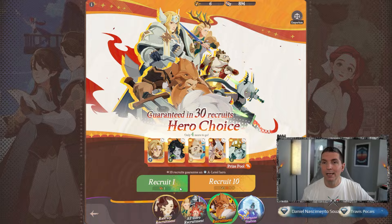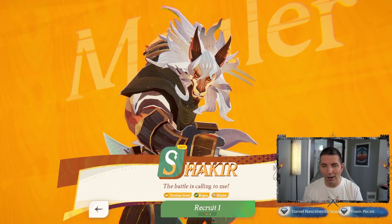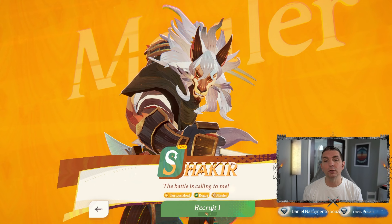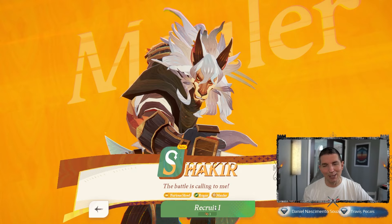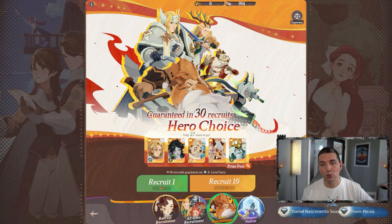We have seven more recruitment letters, so let's go ahead and burn through those as well. Come on — there is one — and we got him! We got Shakir! We have been looking for this hero forever. This is one of the most well-built, solid off-tanks we have within AFK Journey — it took me a long time. I know D2 is going to say congratulations because we finally got that copy of Shakir. That's one we have absolutely been looking for. You can see we're just stockpiling acorns, but that is awesome to get — 27 more chances to actually get the hero.